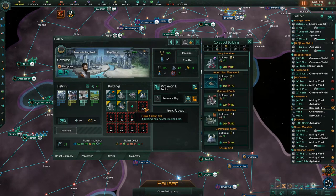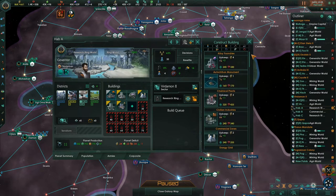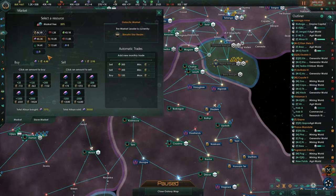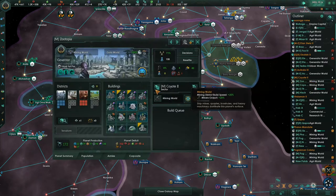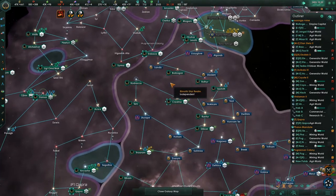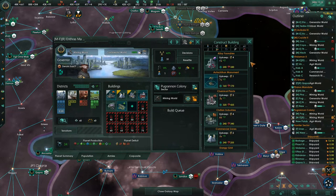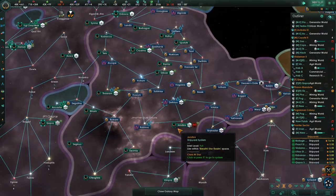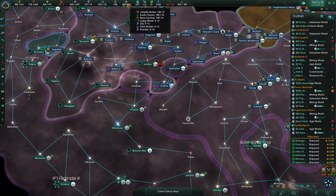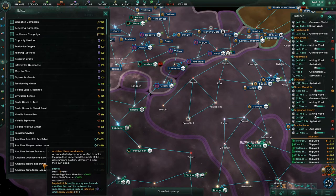Construction complete — this is HAB A research world. I wanted to talk about money — Mr. Krabs says money, money, money. So this world — we're going to do that to give them the job, and then population control should kick in. We shouldn't have to worry about that too much more here. This planet is a research world — we're going to give them a document. Build that unity and then we can use those edicts.